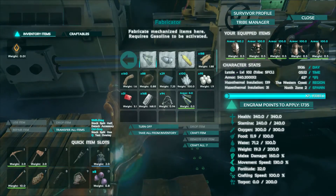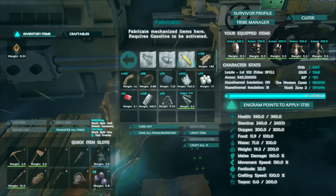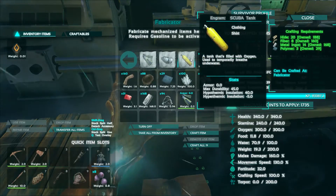The next item that we will make is the scuba tank — a tank filled with oxygen, used to temporarily breathe underwater. The prerequisites are hide shirt, metal water reservoir, and the fabricator.